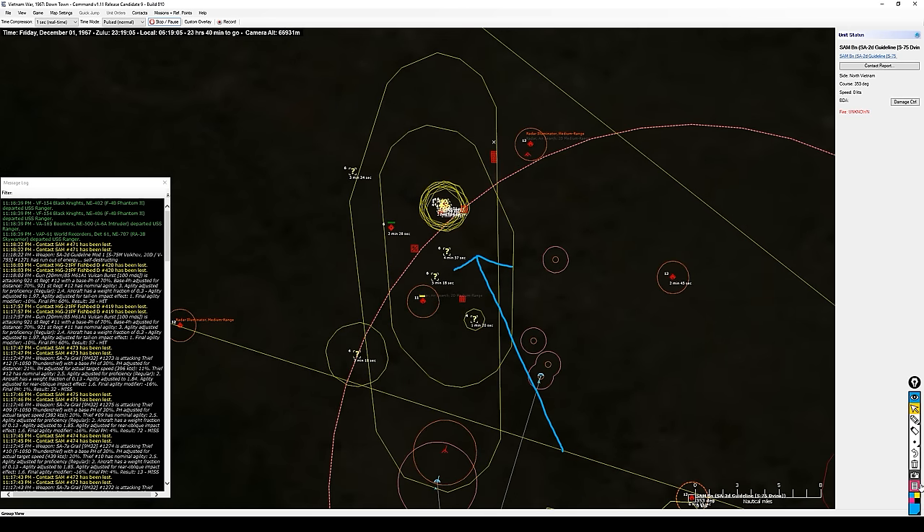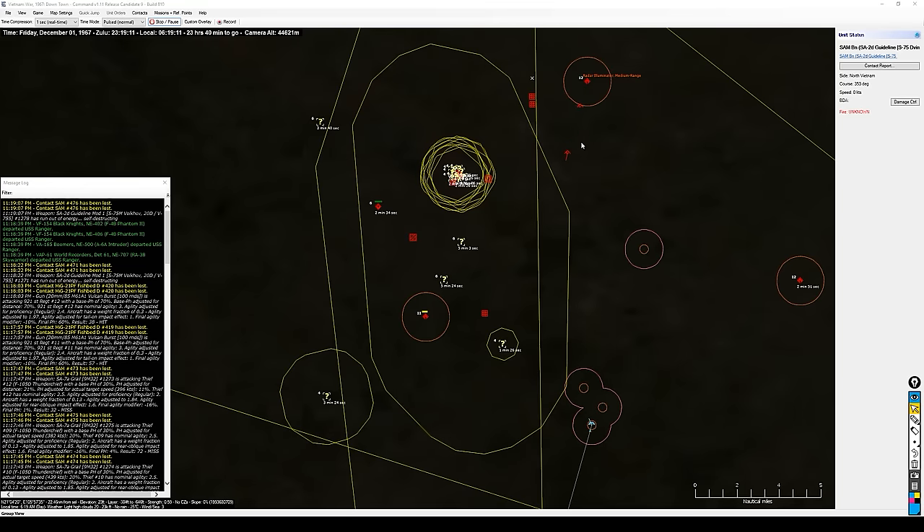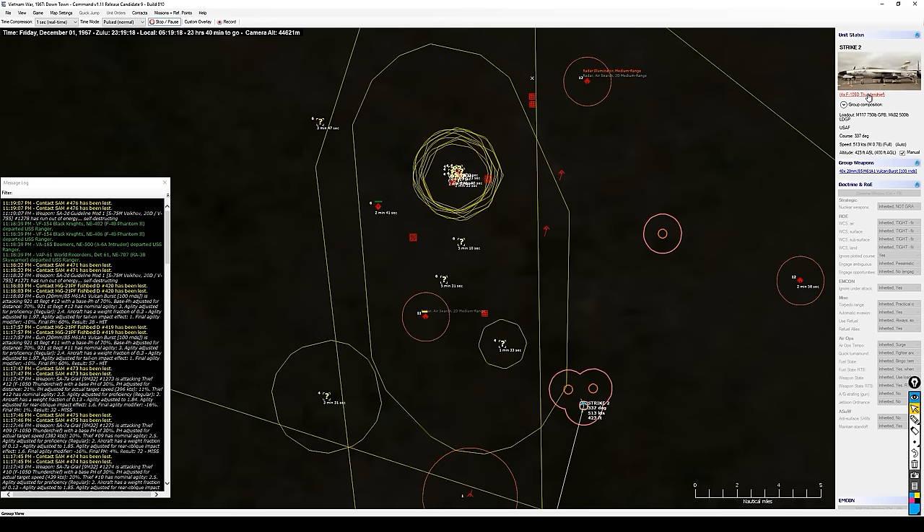As the rest of my strike package gets airborne, let me come in here to the Hanoi area and start to build these missions. We see this SA-2 starting to launch against these — these will be more F-105s going in on another run against Hanoi.